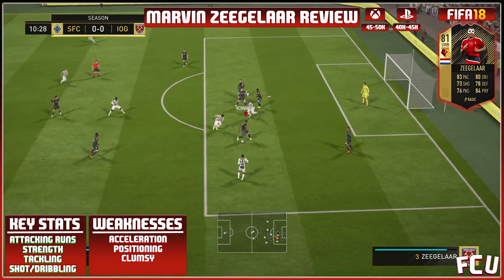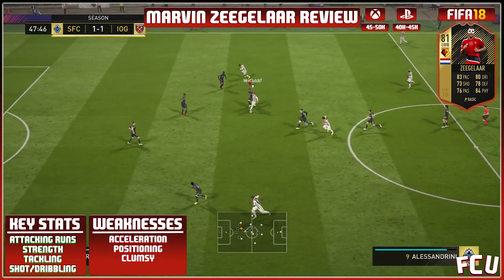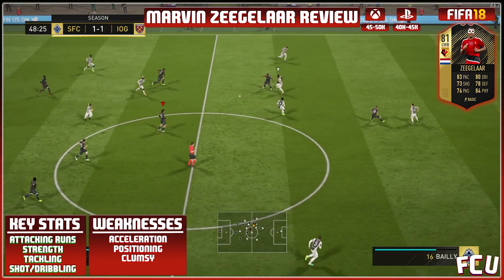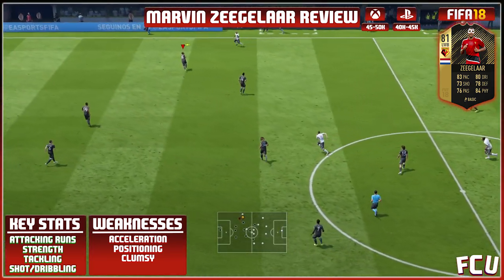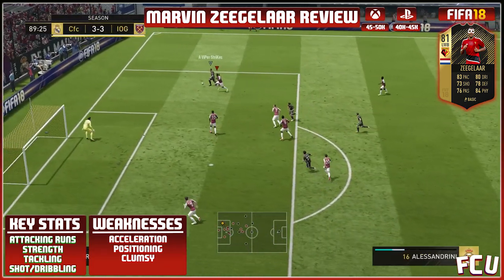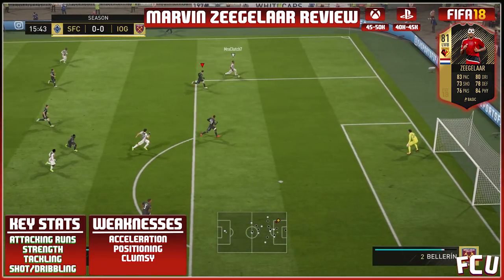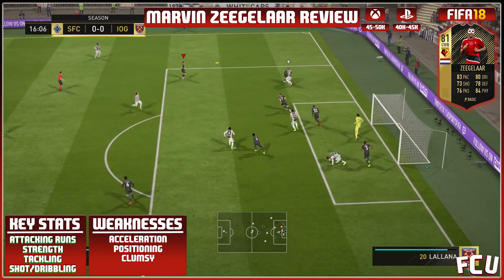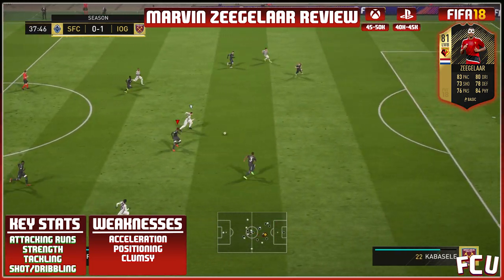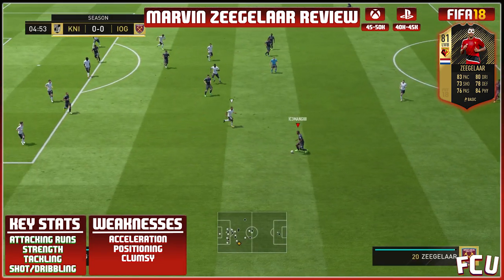The second trait I'm going to talk about is Ziegler's strength and tackling — basically two traits in one. His stamina and strength are both 87, so it was no surprise that he was really strong on and off the ball. His standing tackle and sliding tackle are both 82, so that wasn't a surprise either. Another solid trait was his marking in the box and tracking back — as you can see, just getting that ball away, which probably would have been a goal if he wasn't there, and here he tracked all the way back from his attacking position and won the ball.